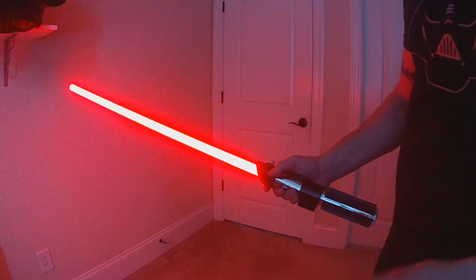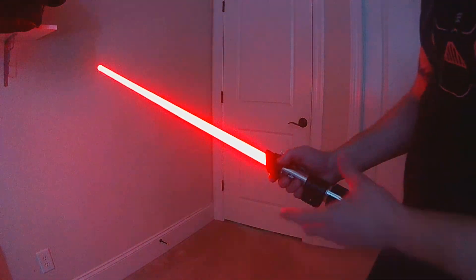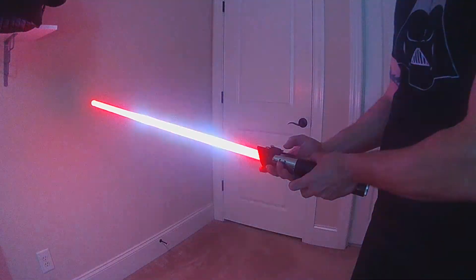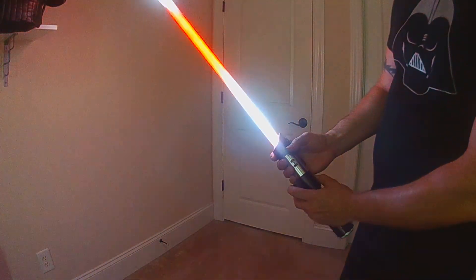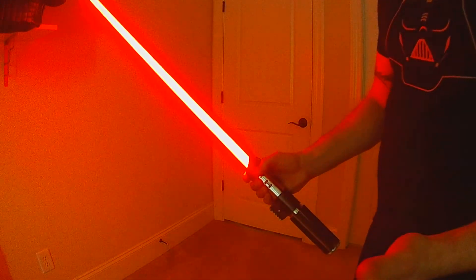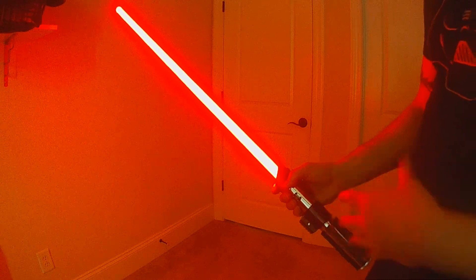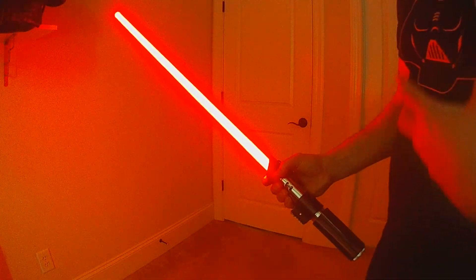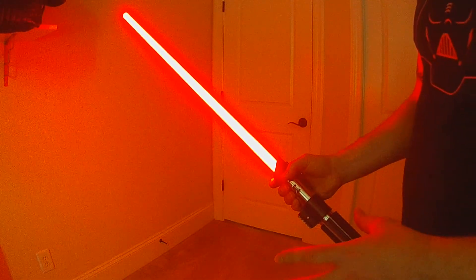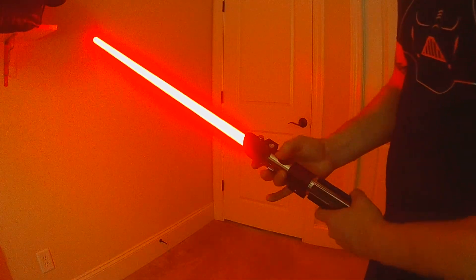Lightning block works the same in both battle mode and regular operation — it's been around since OS4. Hold the power button and click aux to activate it, and it runs for as long as you hold. It has responsive control so you can focus it, and releasing power ends the lockup. It stays button-controlled because lightning is not a physical impact, so gesture or impact triggering wouldn't make sense.